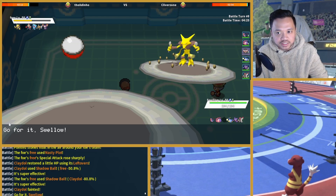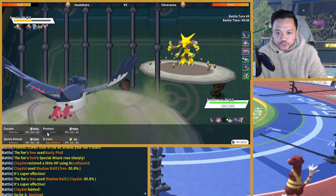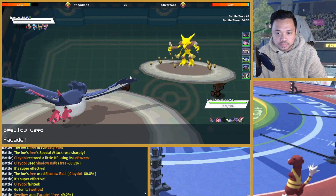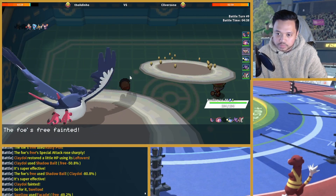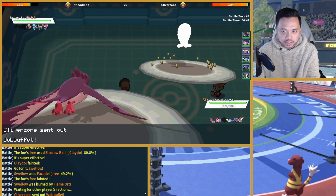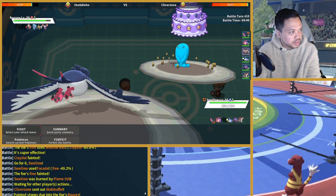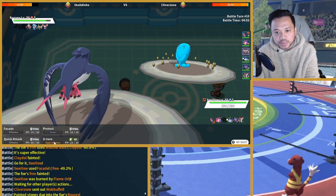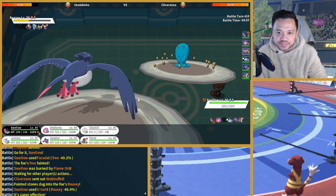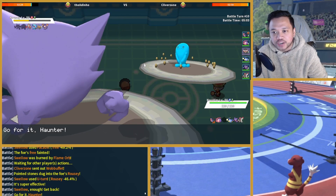I can go Swellow and just click Facade to activate my Flame Orb as well, then U-turn out next turn. I don't know how much Quick Attack does to Ninjask — about 30%. Let me teach you something about Counter: I'm gonna U-turn into Haunter. That way he cannot use Counter on me.